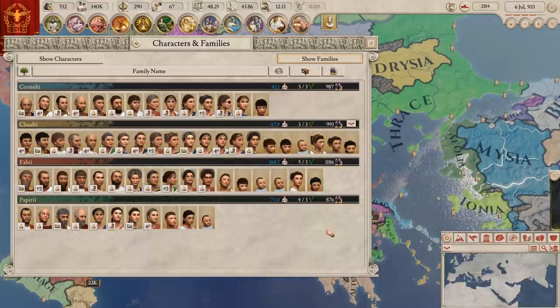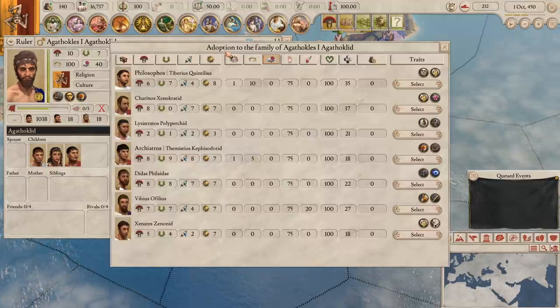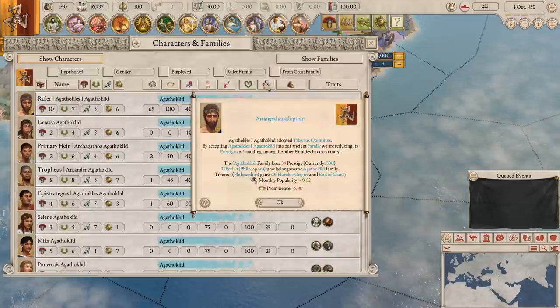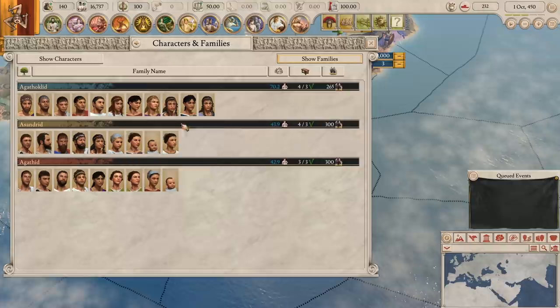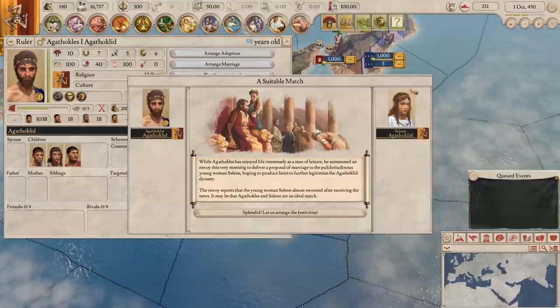As your nation grows, you get to choose characters to start new great families from, and if you're a monarchy, you can adopt characters into your family, which is pretty good. As a republic, it's still kind of hard to focus on your characters because every five years new consuls are elected and people are shuffled around a lot. I think if color coding was just displayed in offices and character screens, it would probably help a little bit more to keep it focused.